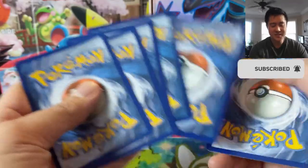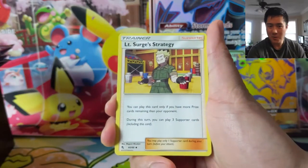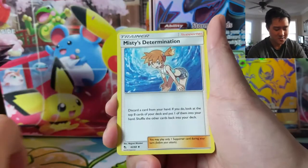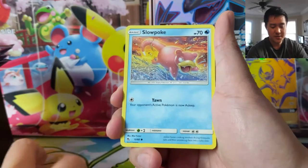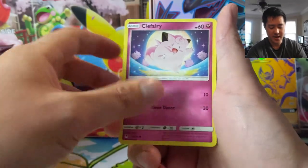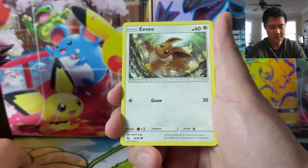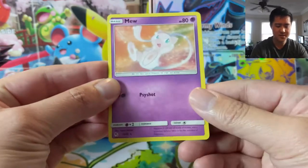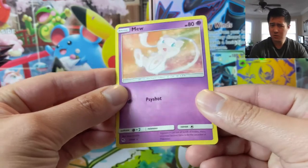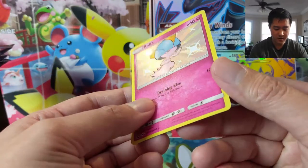Sword and Shield is right around the corner — I am so excited. Hopefully in about a week we're going to be doing Sword and Shield content. Pre-releases start this weekend. I was hoping to attend one on Saturday and Sunday but now it looks like I'll only be able to go on Sunday. Maybe they'll hook me up with a couple extra boxes, I'm not sure. And for our first hit we do have...